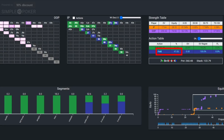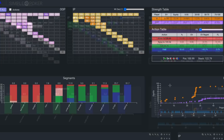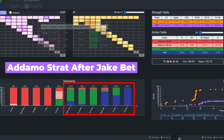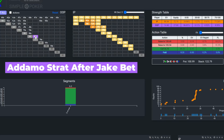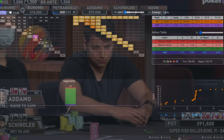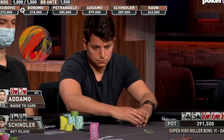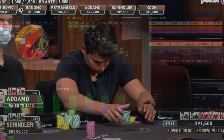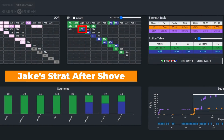So on balance, although bluffs are difficult to find here, 8-7 suited, all things considered, logically appears to be one of the better bluffing candidates, and the EV regret for shoving is actually relatively low. And facing this decision for his tournament life, Jake decides to live on to fight another day. Although the solver does bluff catch queens some of the time, it would seem that most human players would also fold in this spot.